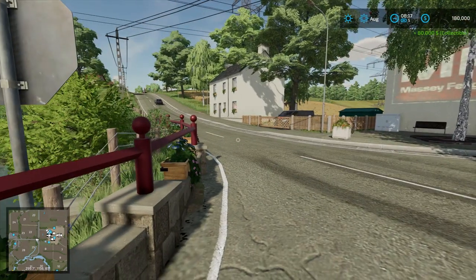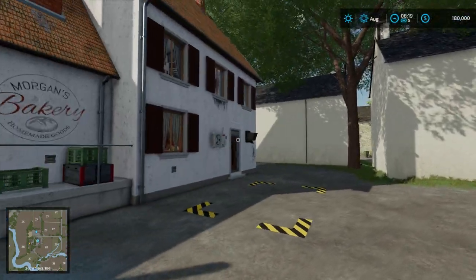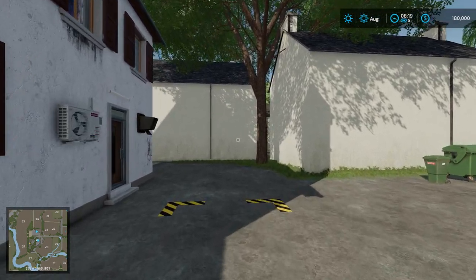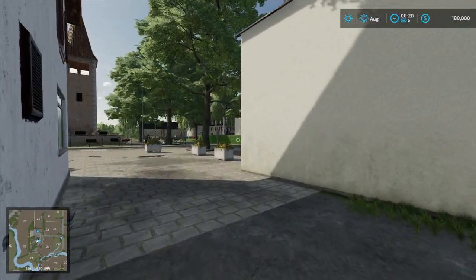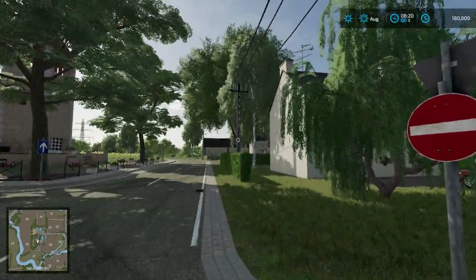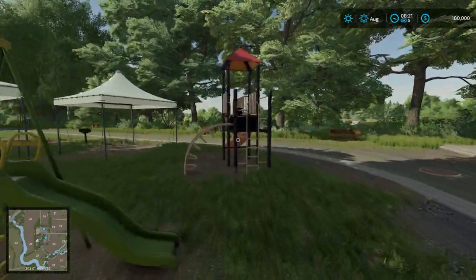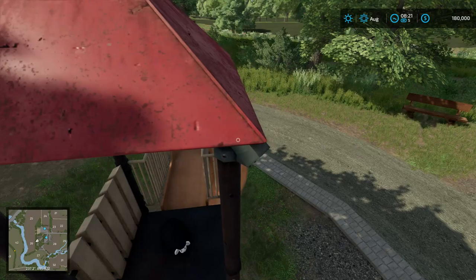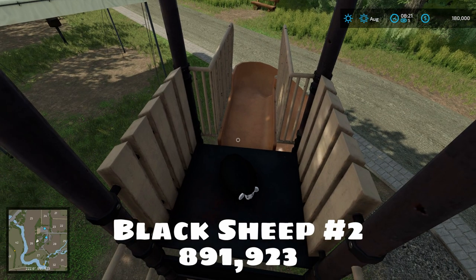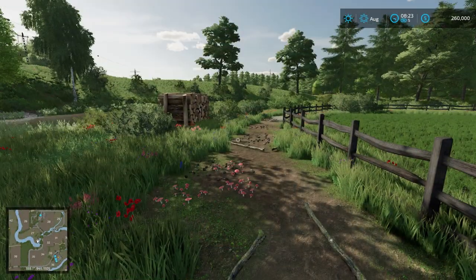Sheep number two is really easy to find. Fast travel to the bakery, then go around the back heading west. You'll find a little one-way street and a playground. The bakery's over there, playground's over here, and up on top of the slide — just waiting for his turn to play — is black sheep number two at coordinates 8 91, 9 23. Grab him up and let's head on to the next one.